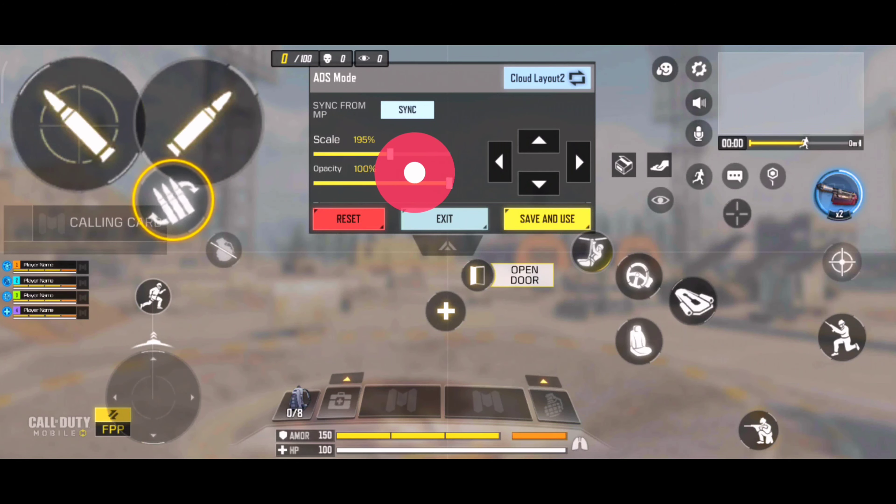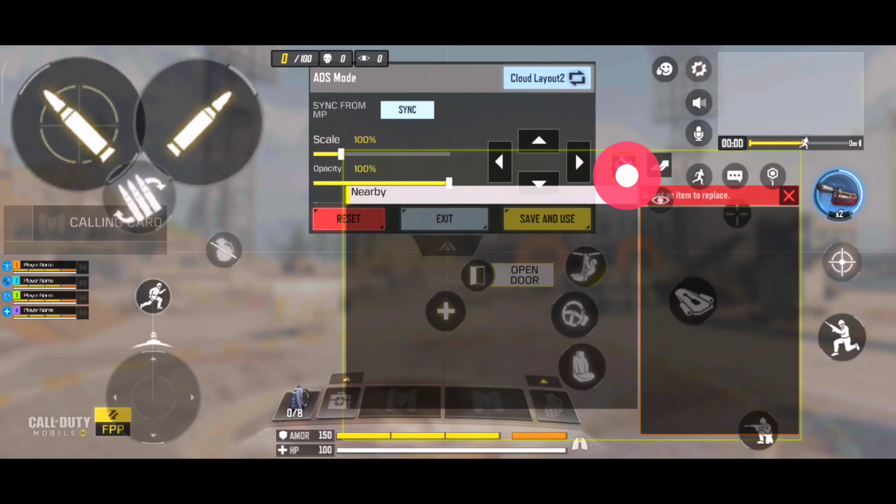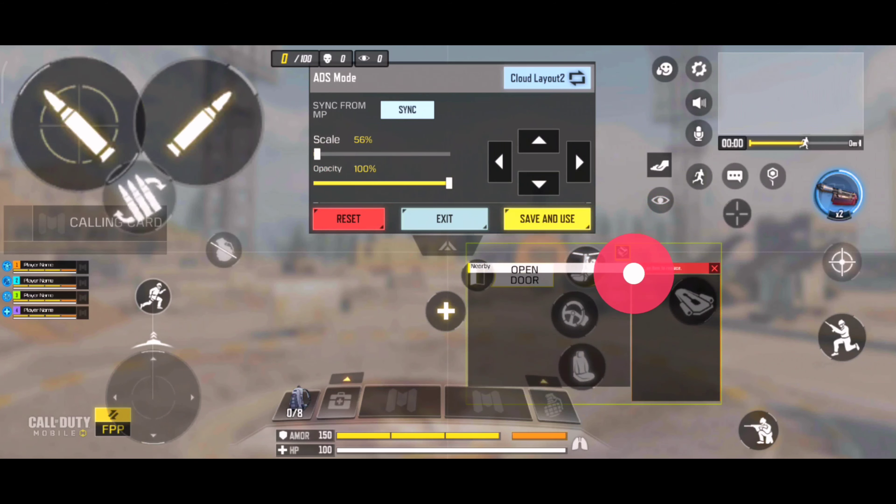You can ADS and hipfire, and also just click the reload icon — that's easy too. This reload button should be used by your left index finger, not your thumb. Practice this reload icon for at least one or two days. That's enough for the left index finger: ADS, hipfire, and reload — three operations.